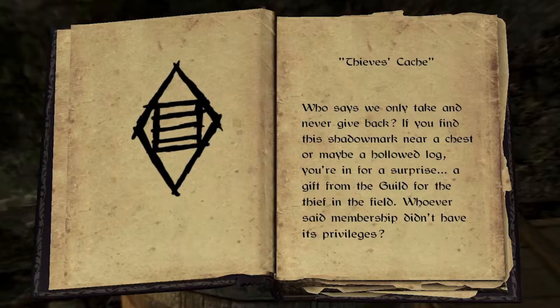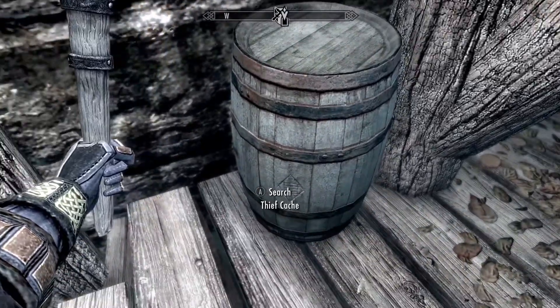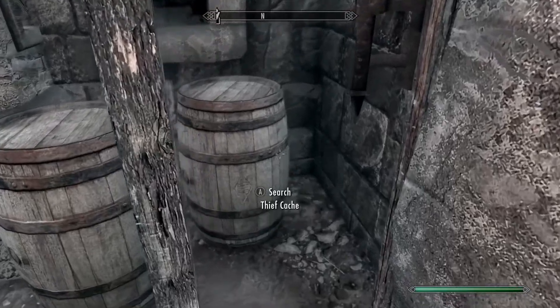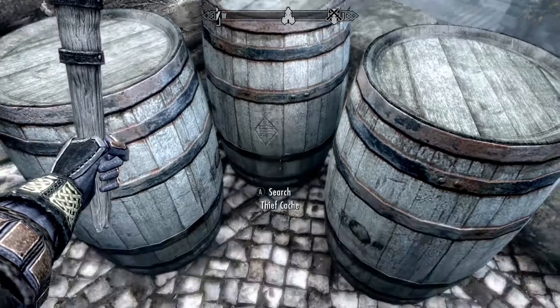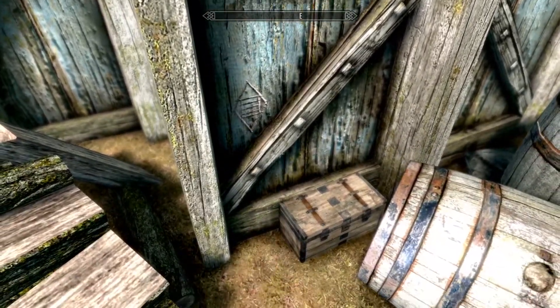But my favorite mark is Cash. Cash usually means there's a chest or barrel nearby with tons of cool stuff. The items are random but almost always very valuable, and they replenish. In Riften, Honeyside — the house you can buy — has one. Also the vault under the city has a barrel with the mark, and there's a barrel full of awesome stuff near Mistveil Keep. In Windhelm, you can find one near Calixto's house, outside Sadri's Used Wares, and outside the house available for purchase. As you complete Thieves' Guild jobs in any given city, more Cash barrels will appear. I've listed all the places I found them in the description.